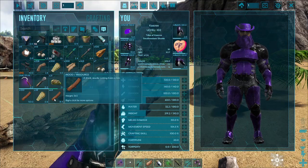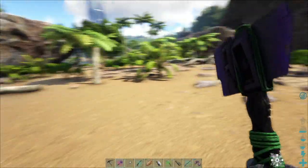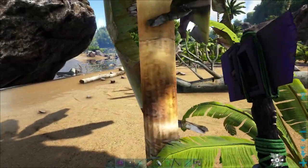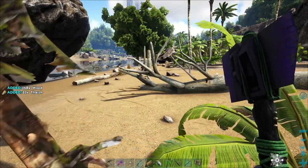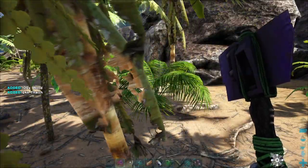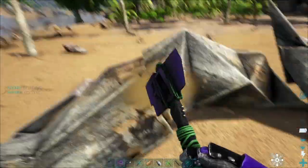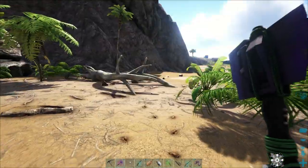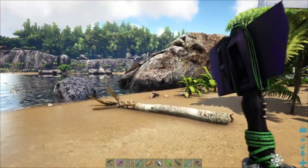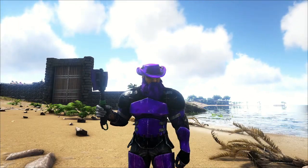All settings are now set to three. Let's dump our inventory and test it. From one tree: 168 wood and 33 thatch. From a smaller tree: 120 wood and 24 thatch. You can see how much of an increase that is — you're going to get a lot more. These small trees break quickly; bigger objects like stones will take longer but yield even more.